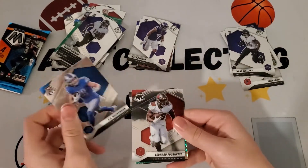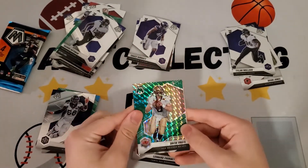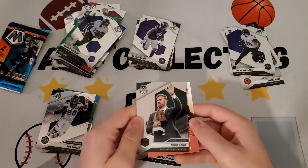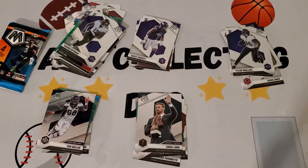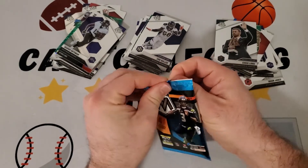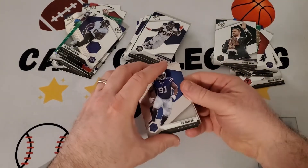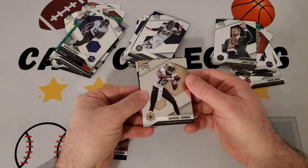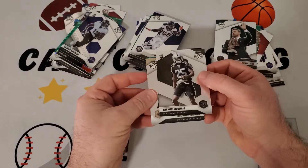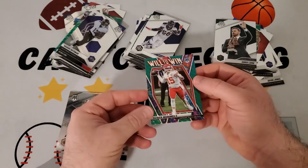We have a TJ Hockenson tight end, a green Drew Brees Super Bowl MVP. And a Chris Long Man of the Year — nice pull, Chris Long for his efforts bringing clean drinking water to East Africa. Last pack: starting off with an Ed Oliver, a Michael Thomas, a green Mosaic on this last one. We got a Trayvon Morig rookie and then the green is a Will to Win Patrick Mahomes. Not bad!